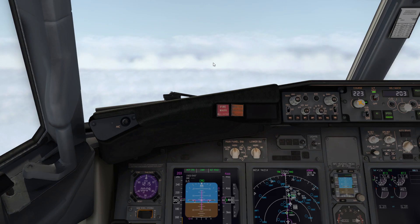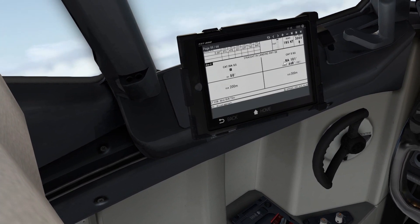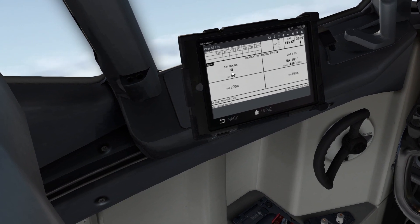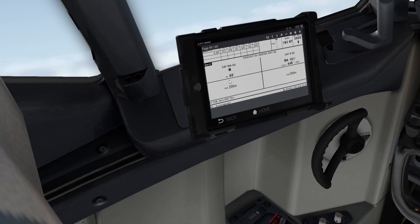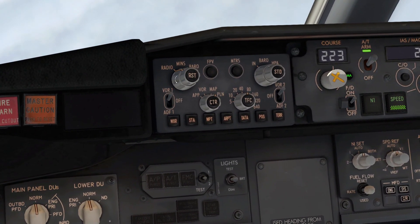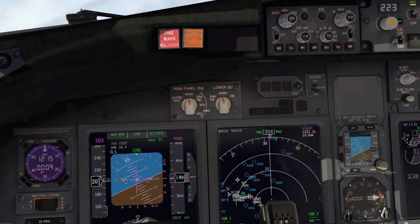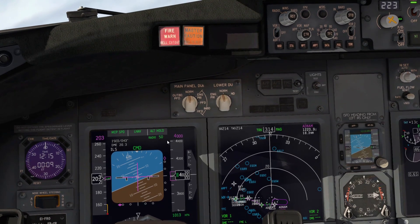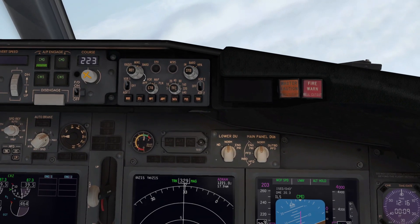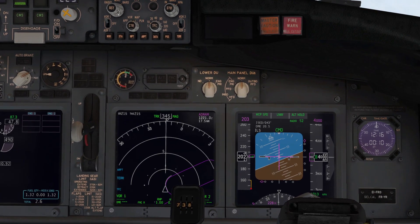Next thing we do is set the minimums. Minimums are specified on every approach plate — at the bottom you can see CAT 2 or CAT 3 alpha minimums. In this case we're using the CAT 3 alpha ILS. We have a decision height of 50 feet and RVR 125 meters. The decision height means we're going to use the radio altimeter for landing. So we go to minimums, select radio, and set 50 feet radio. It's set here at 50. Then we go to the FO side and set it matching as well — 50. We have minimums of 50 on both sides. Set.